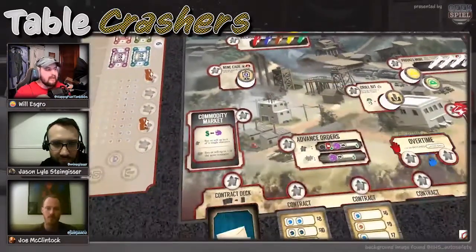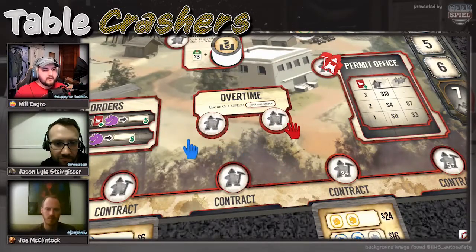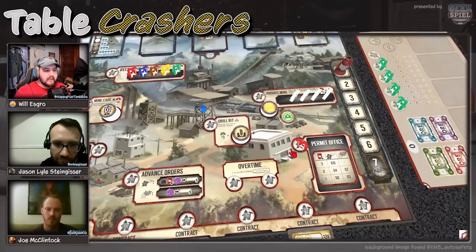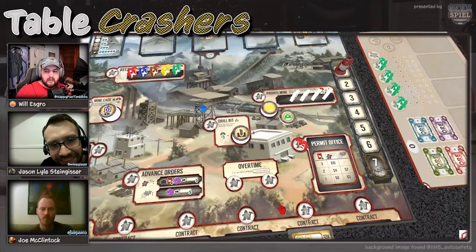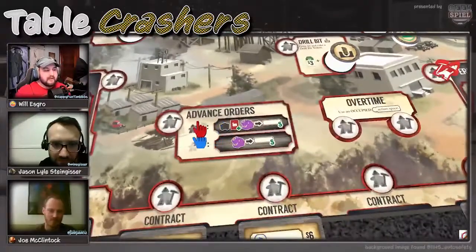The overtime position — in a four-player game there's one spot; in five-player there are two. All you do is place one of your workers there and you get to use any occupied action space. If there's someone already on an action space in the middle of the board, you put a worker in overtime and take that action as though you placed there. There's no penalty for overtime — you just pop a worker there and get to use any already-occupied space.